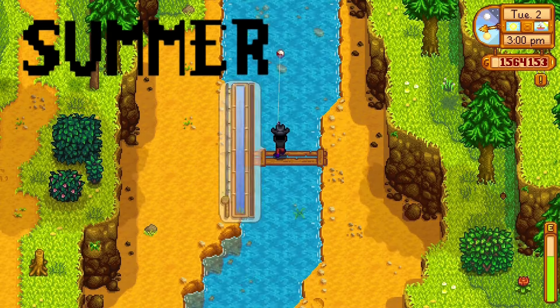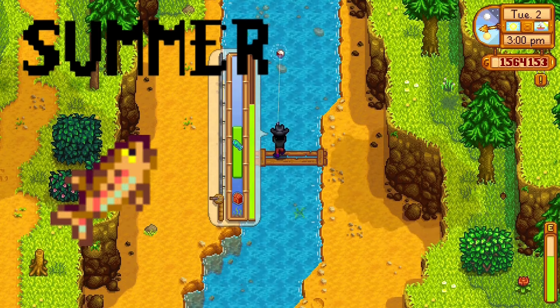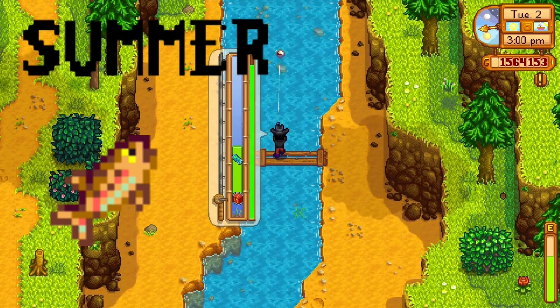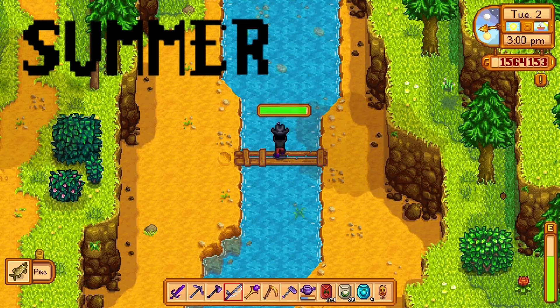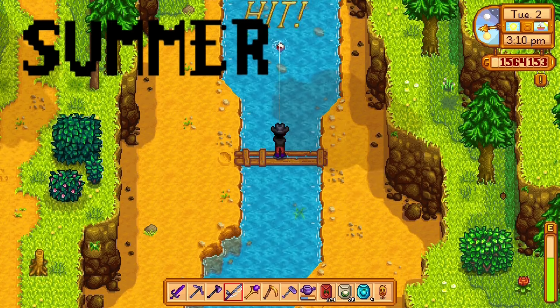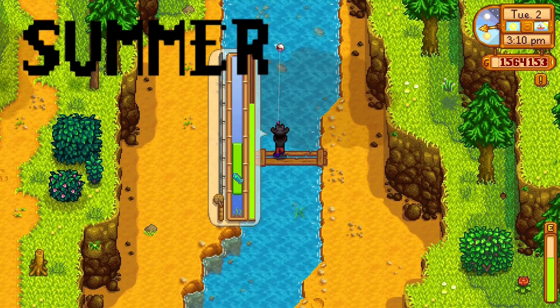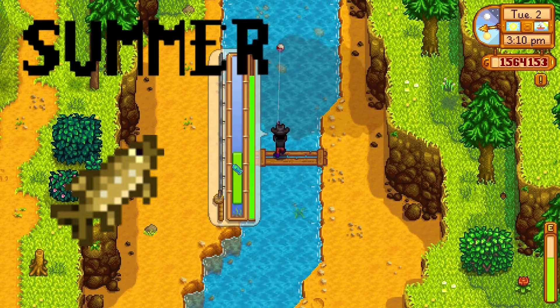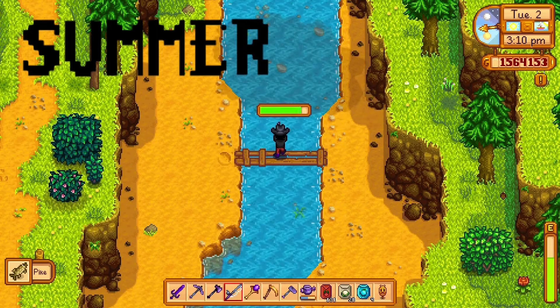The rainbow trout can be caught in summer from 6 a.m. to 7 p.m. in the river — it has to be sunny, so make sure you're catching rainbow trout on sunny days in summer, 6 a.m. to 7 p.m. in the river. A pike can be caught in summer anytime, any weather, also in the river.